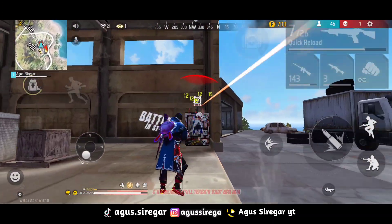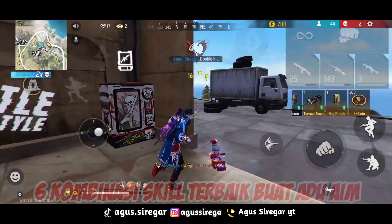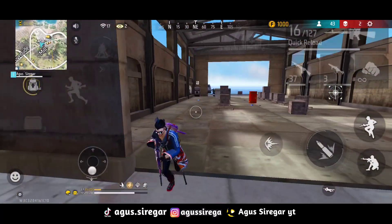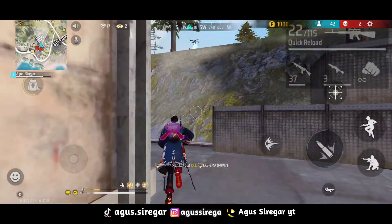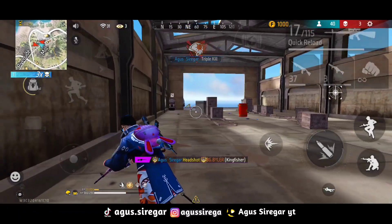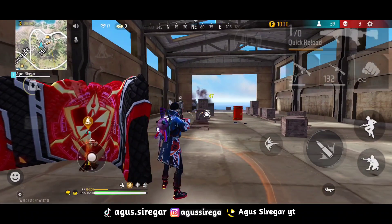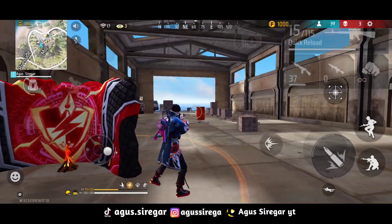Di video kali ini kita akan bahas 6 kombinasi skill karakter Free Fire terbaik buat adu aim. Pastinya buat kalian semua yang suka adu aim, suka pengen pepeng shoot, ataupun pengen adu headshot. Agar kalian bisa gampang headshot dan juga kalian tahan banting jika terkena headshot, jadi nggak bisa one hit ketika kalian pakai skill karakter ini, cocok banget buat yang main di CS dan mau freestyle pistol.